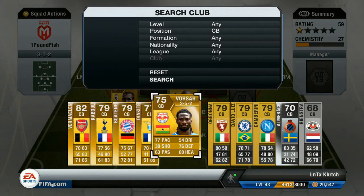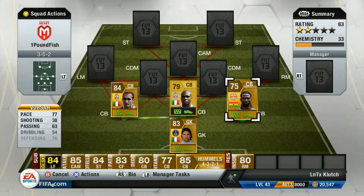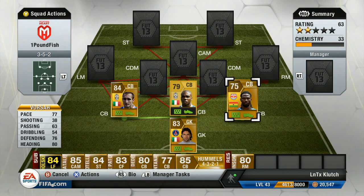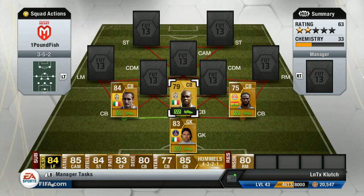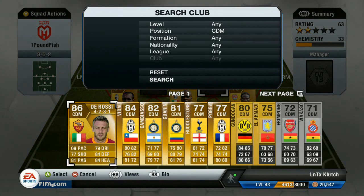Moving on to the third centre back, completing the trio, we have Vorsa. Not many people use Vorsa — I don't know why. He's got 77 pace, he's a monster, huge, great defending, great heading. He's just an animal. Some of these players I'd never used before and I was like, why have I never used these players?